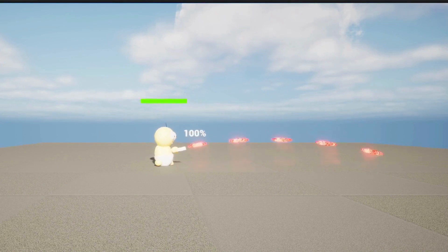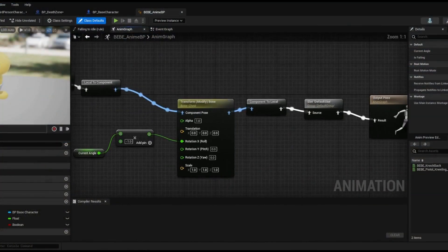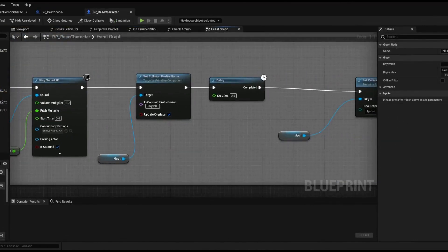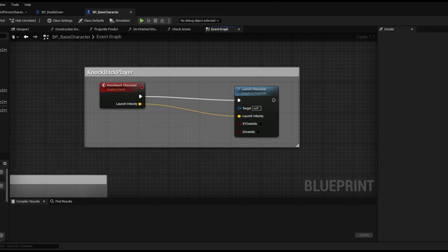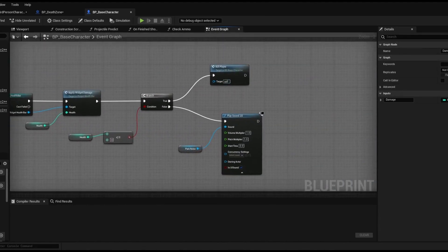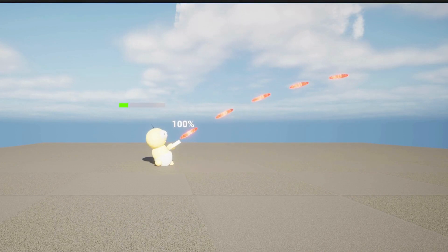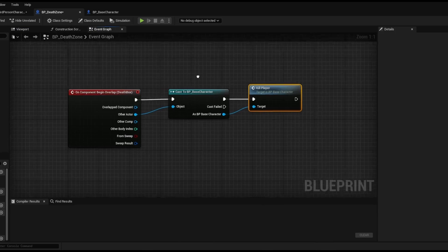To fully integrate the baby character, I replaced the third-person template character mesh with the baby character and created a basic animation blueprint that holds the idle and knockback animations. I wrote several functions within the character blueprint that are really important to the character. I added the ability to knockback the character in any direction depending on the direction of the projectile that hit them. I also created a health bar and implemented a damage player functionality which lowers the character's health based on each weapon. I created a kill player function which is called once the player's health reaches zero. I also created a collision box placed in the sea, which the character overlaps with once they fall off their raft, resulting in the character being automatically killed.